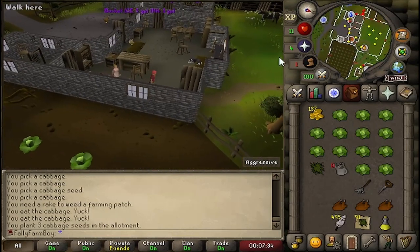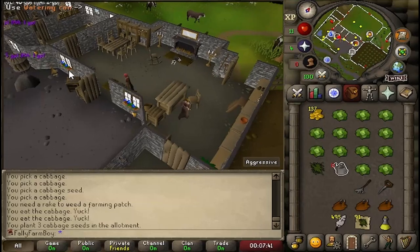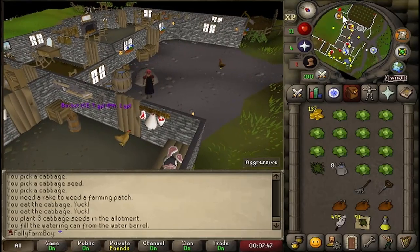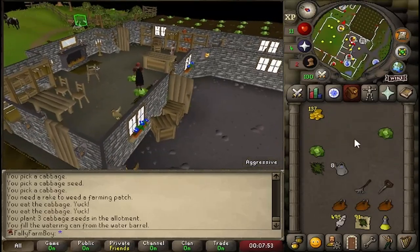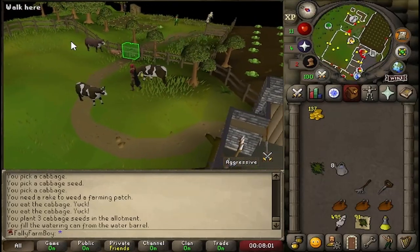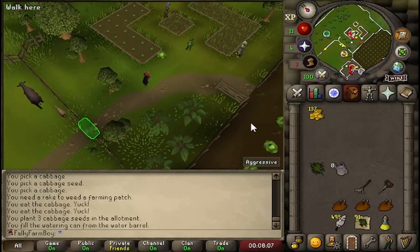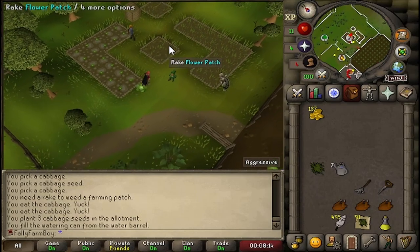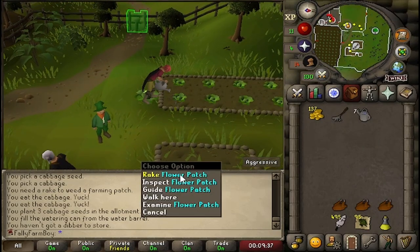Watering it - it is supposed to reduce the chances of disease. This will be my first skilling milestone of the account once they grow. I'm pretty sick of seeing cabbages to be honest - there are a lot of them. The farm stinks of rotting cabbages. Just watering it again, trying to keep on top of it because I really don't want it to die.